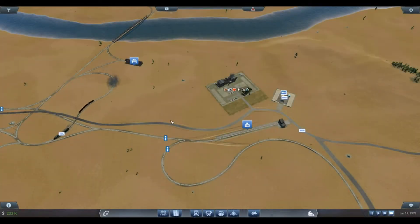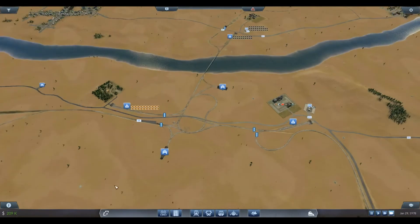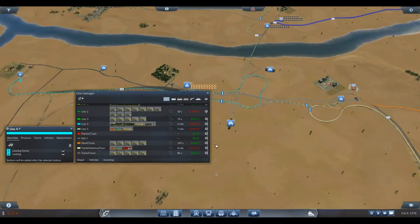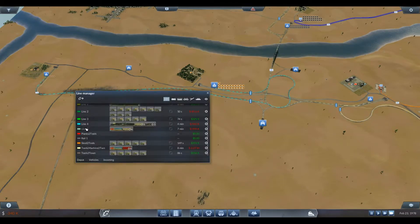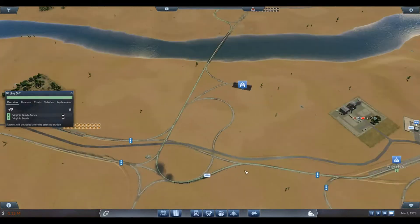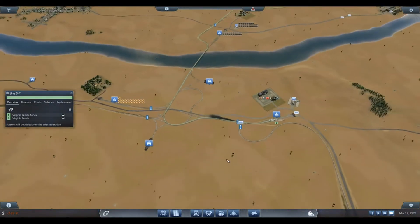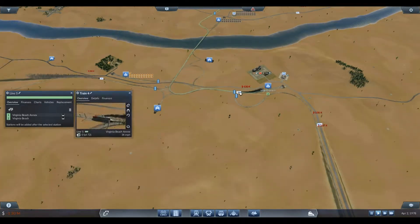Okay, where were we? Let's check where we were — line 4, that was done. Then line 5 — this is the one we're going to add coal to. So this train — let's slow it down, send it to the depot. Thank you, train.